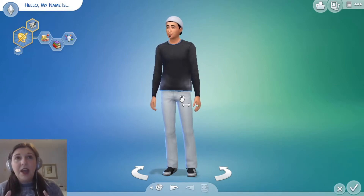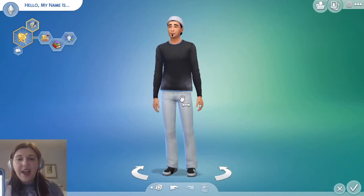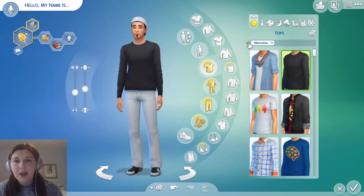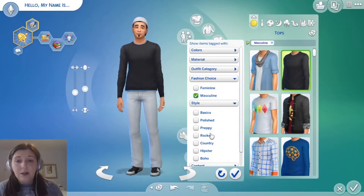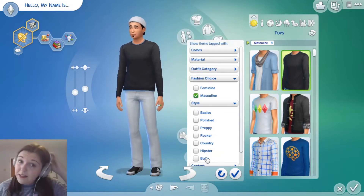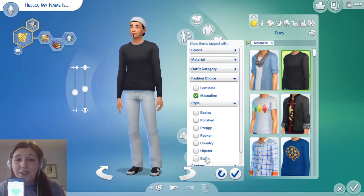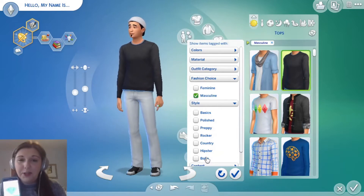Today we're going to be doing every outfit is a different style. I have my spinner here — spinner has eight different styles. There are seven different styles in game which I'm going to show you now, and those styles are Basics, Polished, Preppy, Rocker, Country my least favorite, Hipster, Boho, and I added Goth on the phone. It took a while for me to get this video up and running correctly so I decided to do it on my phone. I just want to show you proof that I am using a spinner and I'm not just picking the styles I want — these are random.